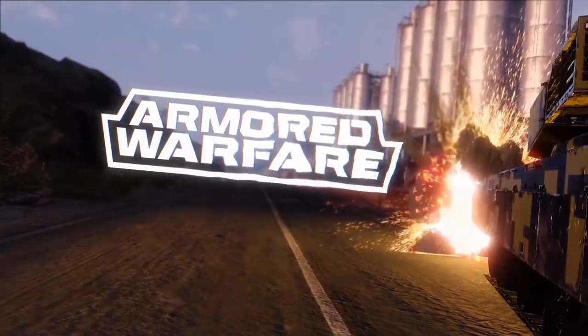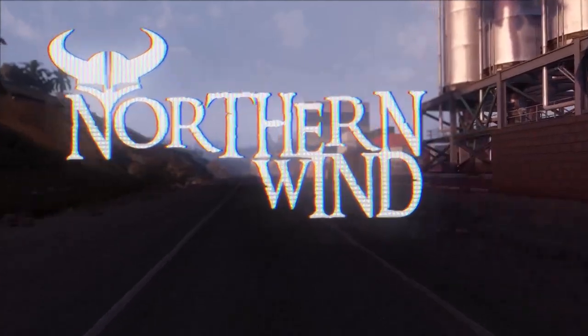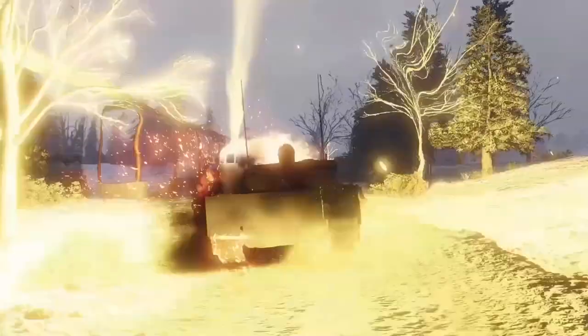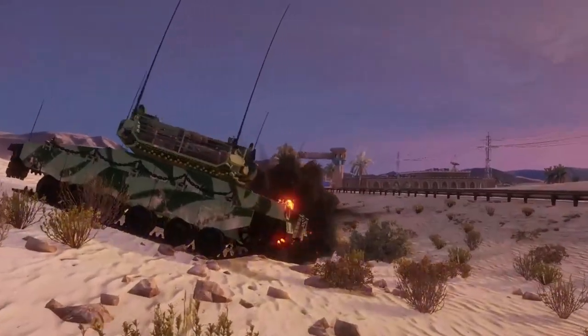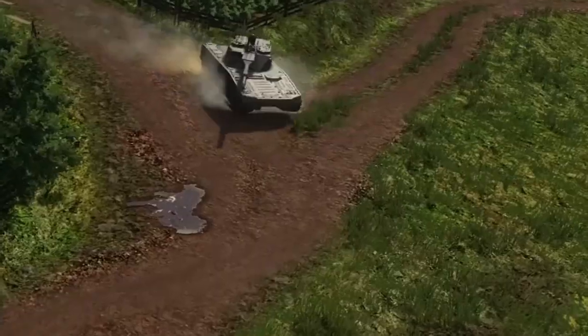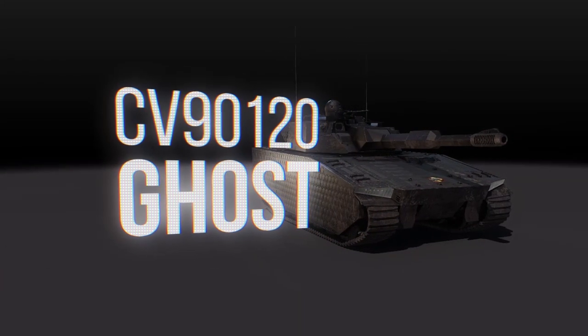Commanders! Today we'd like to tell you about another premium vehicle that you can obtain via the Northern Wind Battle Path. This time we'll focus on the prize that can be obtained by exchanging your battle coins for its blueprints in the shop or by obtaining its blueprints for completing elite missions. We are of course talking about the CV90 120 Ghost Light Tank.